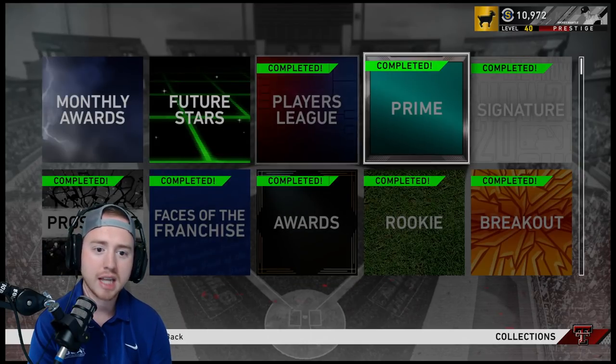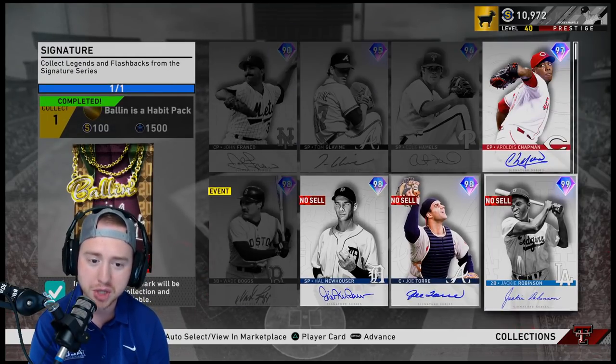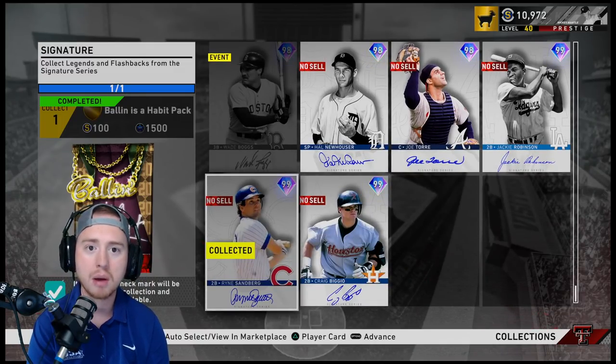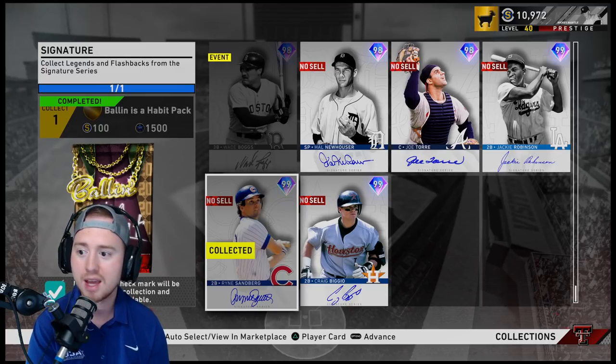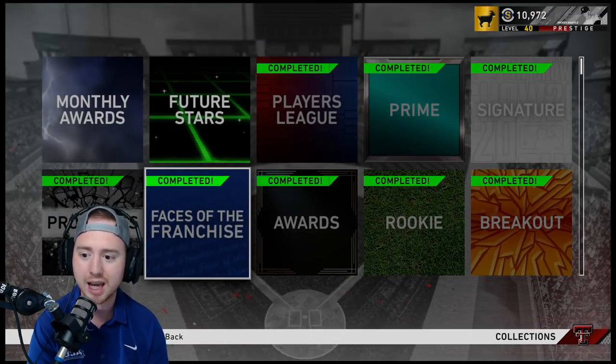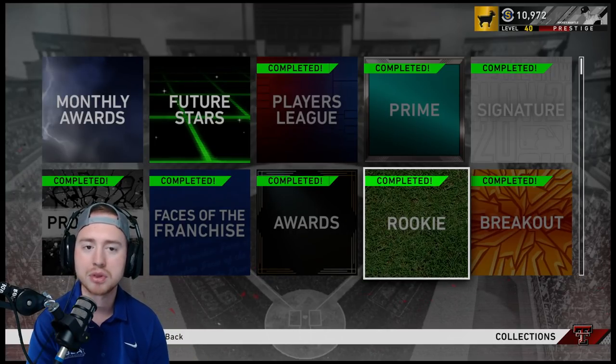As you complete these player programs you acquire cards to knock out collections. For example, Omar Vizquel is an all-star card — if you collect 10 all-star players you get 250 stubs and 3,500 XP. You can find 10 of these cards for free, collect them all, and you're done. Same with the Signature Series — Jackie Robinson is a free card anyone can get — and Sandberg from the XP reward path gives 100 stubs, 1,500 XP, and a free ball impact.